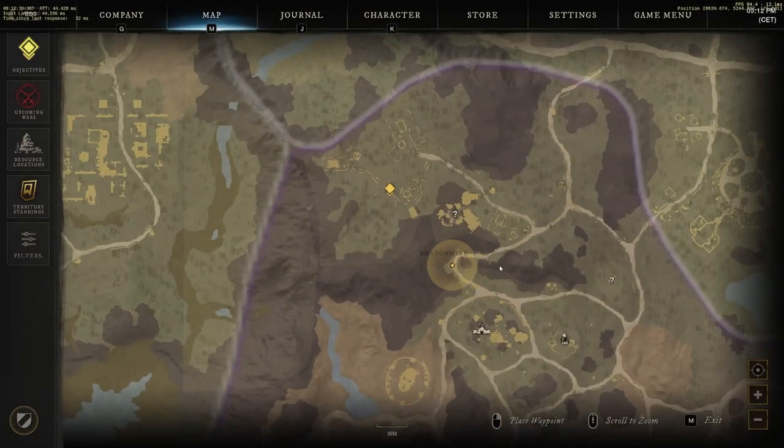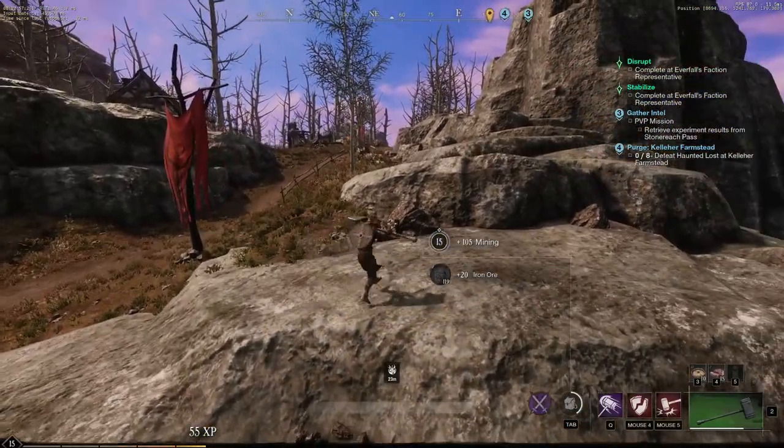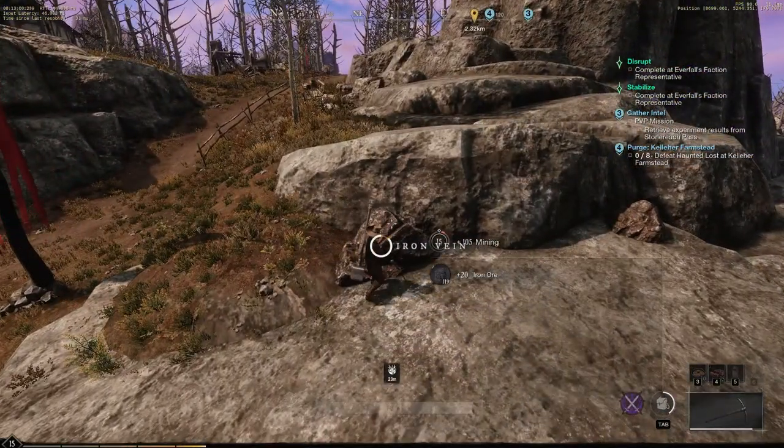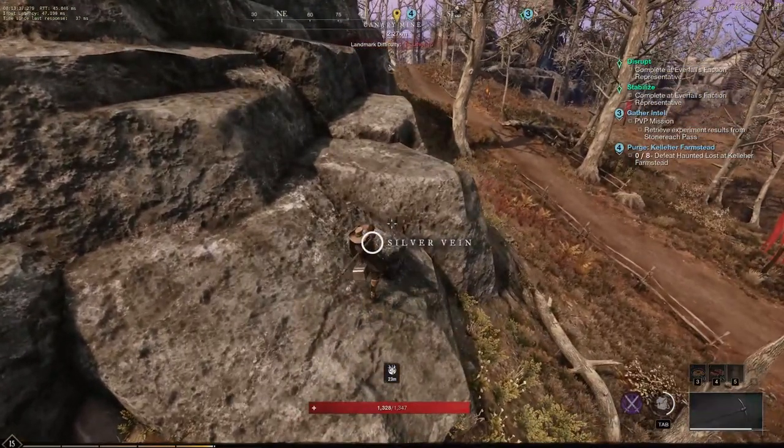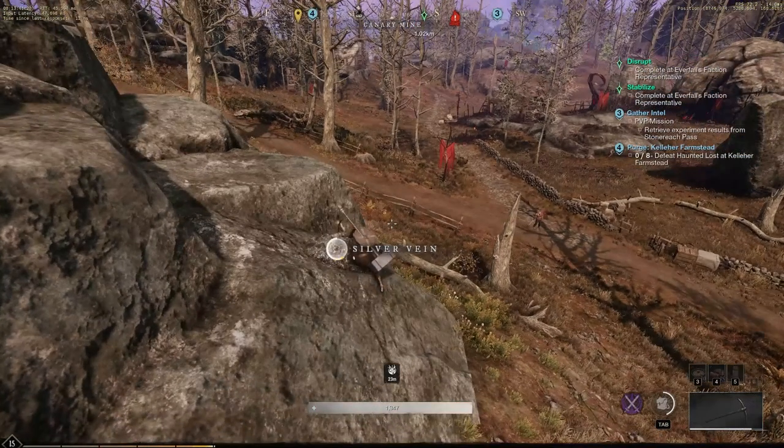Mine iron ore and silver ore. At level 10 you can mine both of them and they spawn around the same area. Iron spawns more closely to the mountain and on the mountain as well, and silver more on the side of the mountains. You will see which one is which by the name — silver vein and iron vein.